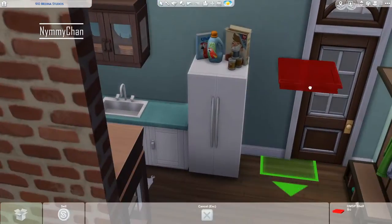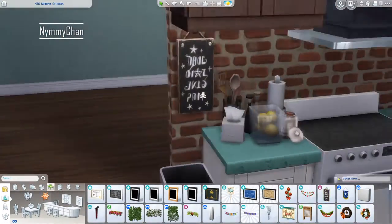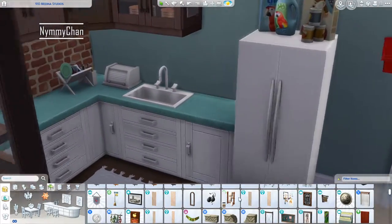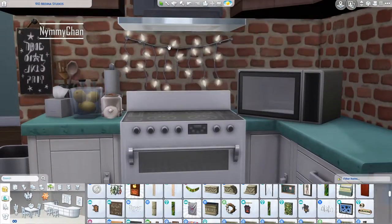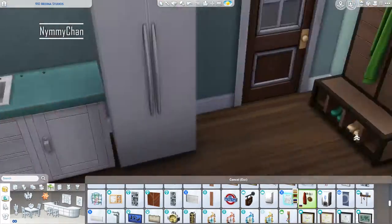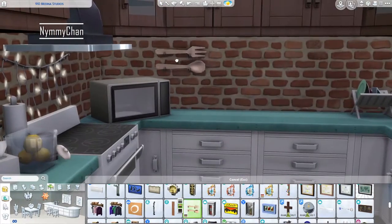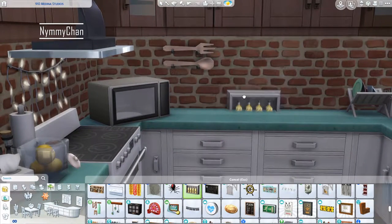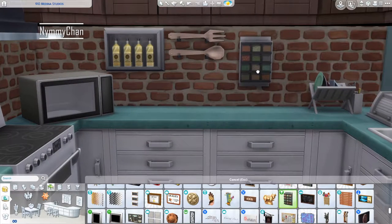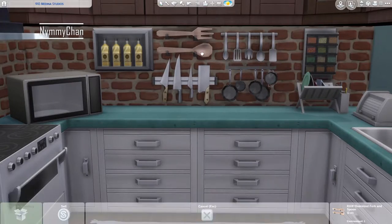We are decorating the kitchen and obviously using debug items in a few seconds. But before that we are using our normal objects and decorating the wall with some lights. Then we're going to hang up our standard cutlery — knives, spoons, and pans. And that weird little salad fork and spoon thing. And I thought, to be fancy and extra, let's add some vinegar in there. That sounded fancy, so that needs to be there.